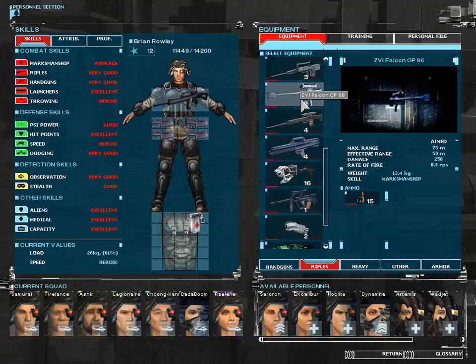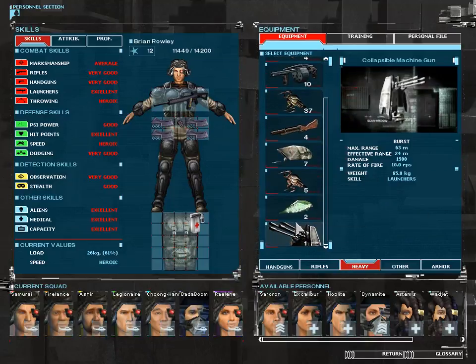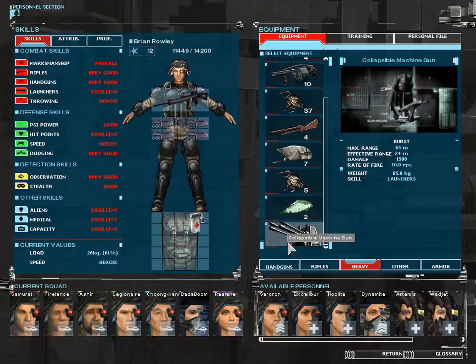My soldiers are currently out right now, so they can't use it, but I finally have some. We found a collapsible machine gun — that's one of the best weapons you can have, and one I'll definitely want to put on my soldiers at some point. It's quite amusing that we find one of these, because that's actually sort of what we're researching right now.